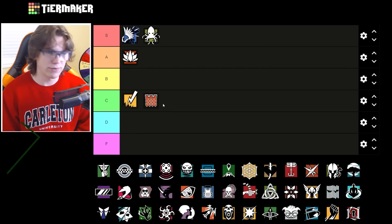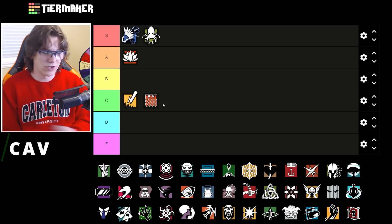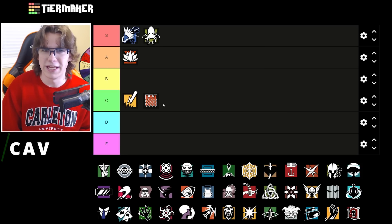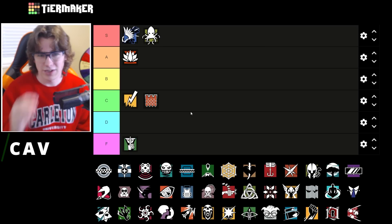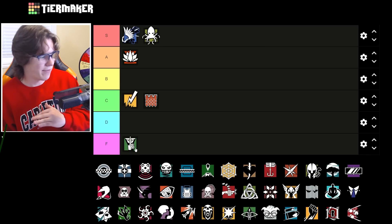Cav on coastline is pretty ridiculous — not only is her weapon set pretty weak but there's not a lot of hiding spots. You're going to get droned out pretty frequently and your utility is going to be useless. She's going to be horrible — easy F tier. This might be the worst map to pick Cav on and she's already a bad pick on most maps, so that says a lot. Don't pick Cav on coastline like probably ever.